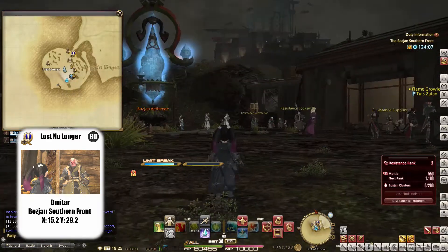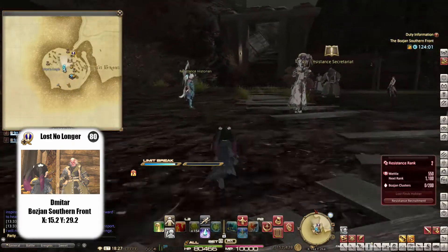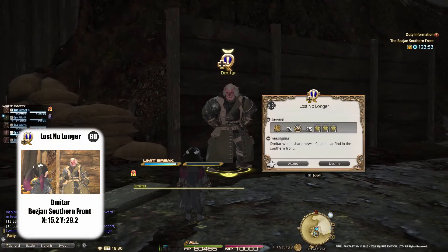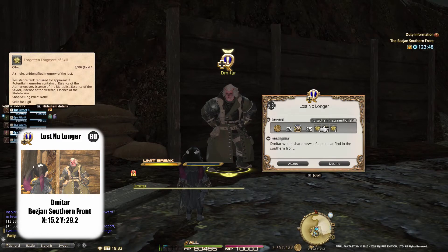Speak with Mita at Yutia's Edges in the Bastion Southern Front and accept the quest 'Lost No Longer.' Quest rewards are three Forgotten Fragments of Caution, Preparation, and Skill.